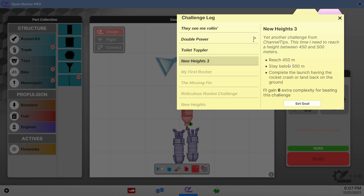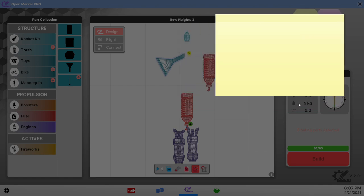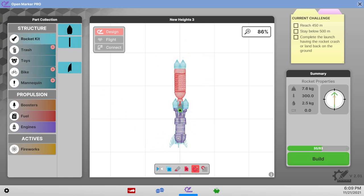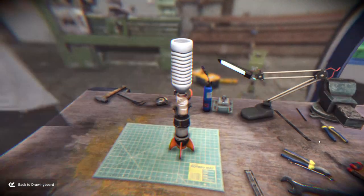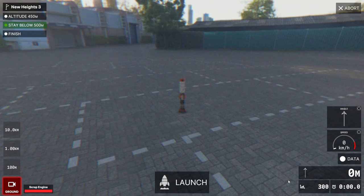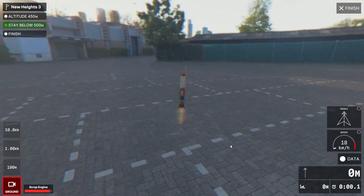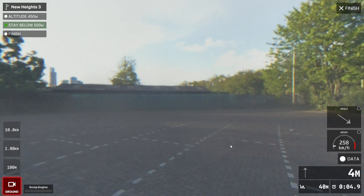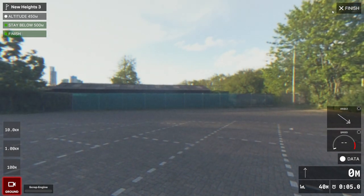Let's do New Heights 3 — clear. Maybe that'll work better; we'll put some fins on. Let's see. That toilet roll is a little bit off center. These liquid engines are not doing what I want them to do. We stayed below 500. Bigger fins — there are like no drag arrows on here.